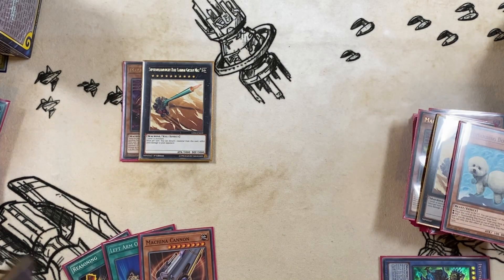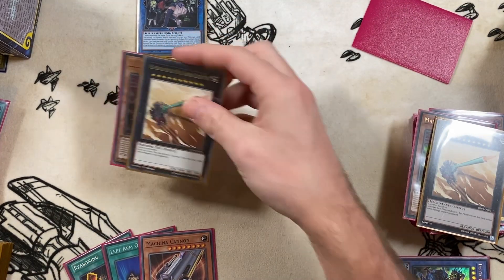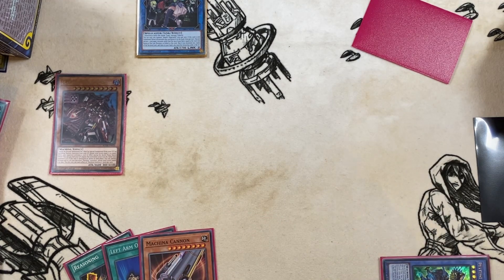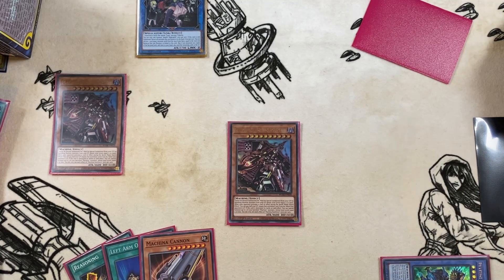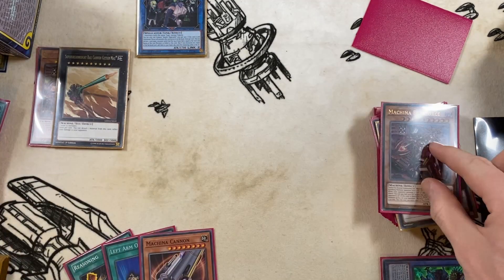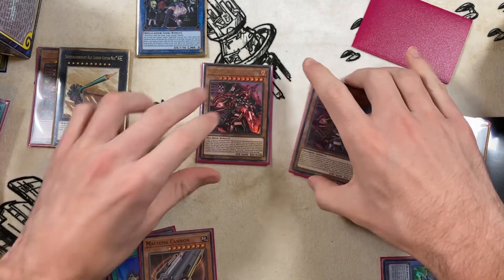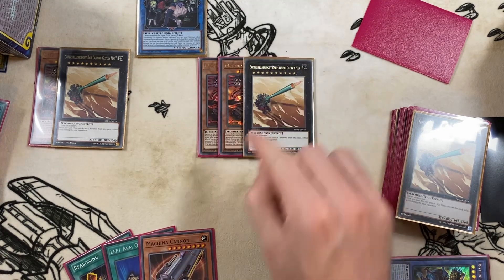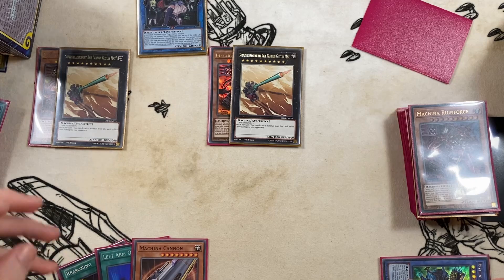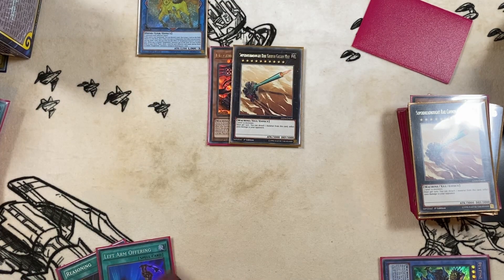Then you summon more Ruin Forces by banishing more Drytron rituals, overlay for another Gustav Max, detach and burn for another 2000. Then you do it again with the last two Gustav Maxes: banish two more level 12s, overlay, and burn for game. If your opponent tries to imperm one of the Gustav Maxes, you simply go into Nightmare Unicorn, use its effect to shuffle the Gustav Max back into the extra deck, then keep going.